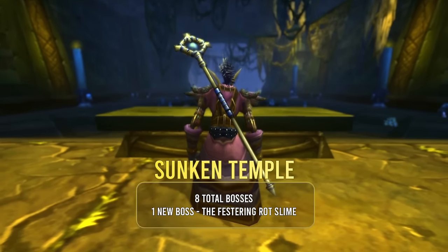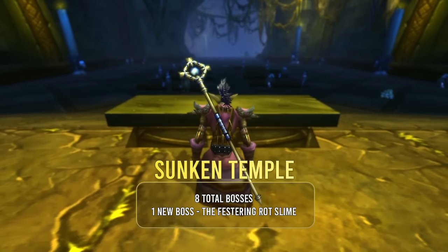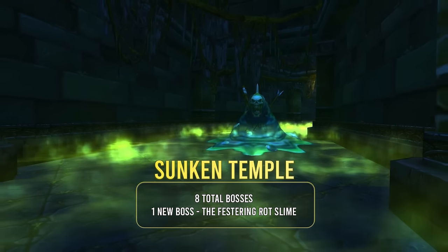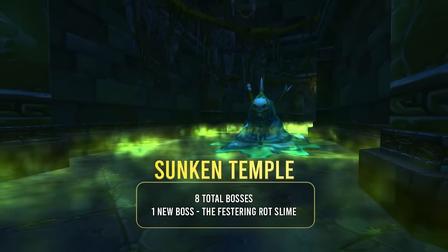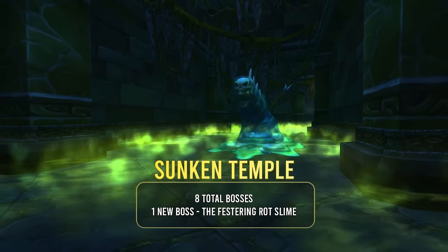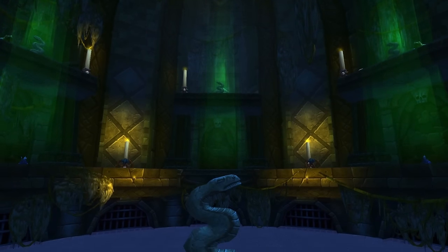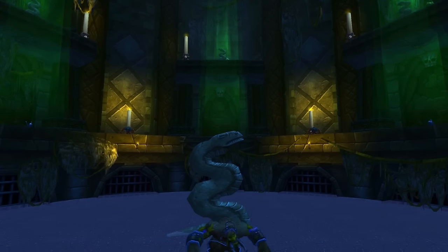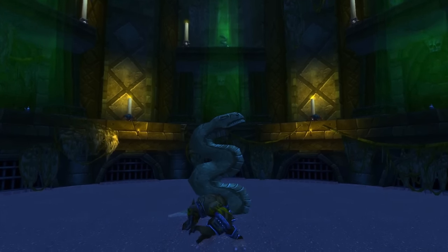In Sunken Temple, it looks like all the bosses we're familiar with will have reimagined mechanics. They've also added an extra slime boss that appears to be roaming the hallway, so don't get eaten by it. Sunken Temple is well known for its class quests — specifically for warriors with the diamond flask — and they've confirmed the class quests will be there with appropriate gear rewards, which we'll see when the data mining starts.